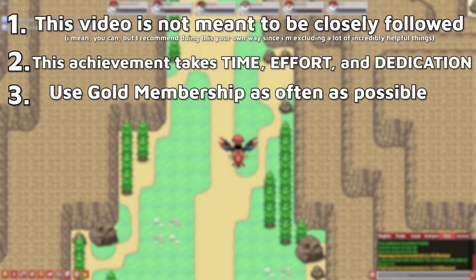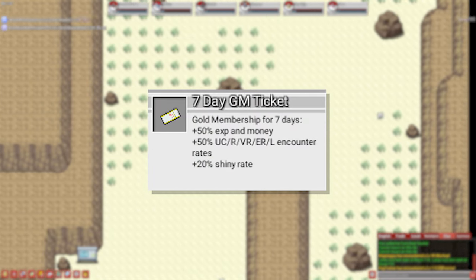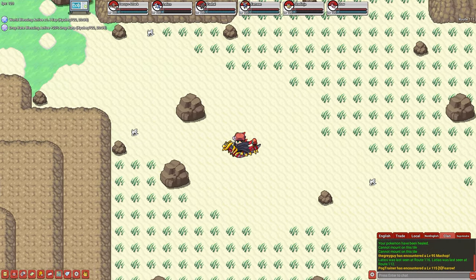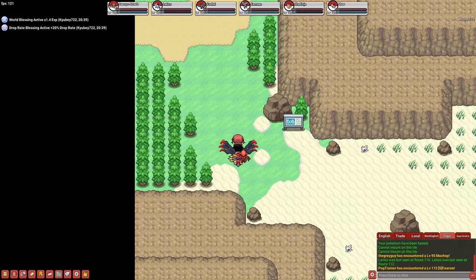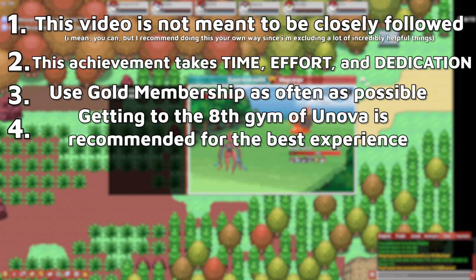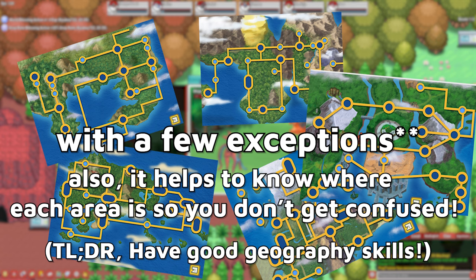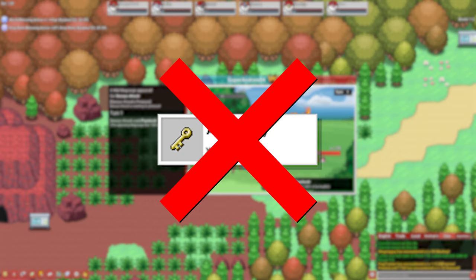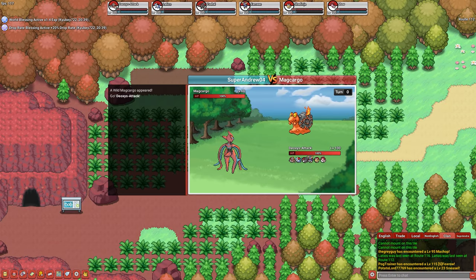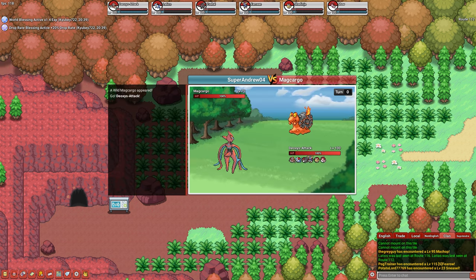Third, I highly recommend having gold membership active during this whole process. It boosts all encounter rates except commons by 50%, making encountering rarer Pokemon so much easier. If you have limited access to GM tickets, just remember to use them when you plan to play for a long time. Fourth, I'll be capping all of my encounters at the 8th gym in Unova, which means I'll have access to every route and area in the game besides paid or other locked areas. I'll also be assuming I don't have the ancient key and can't access ancient cave, and that I'm not willing to spend the money to go into altering cave.